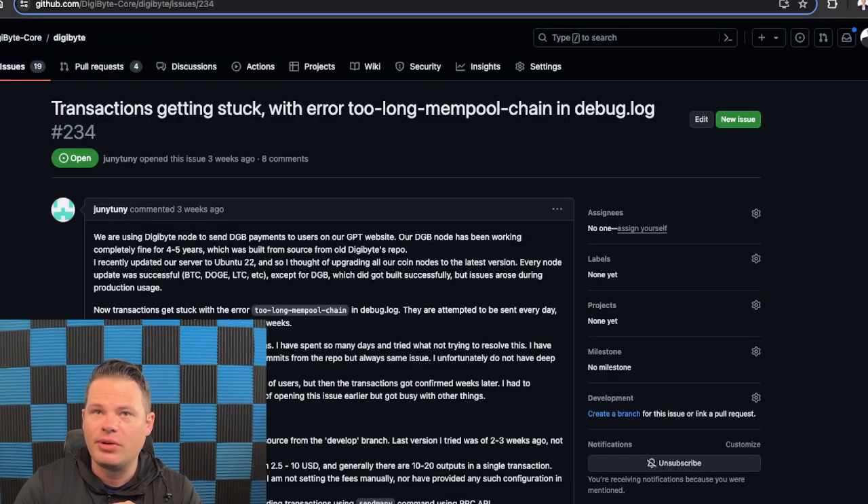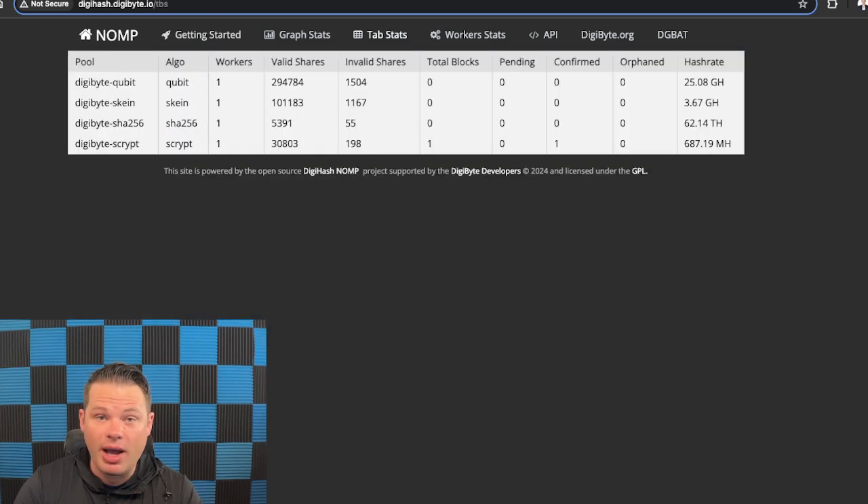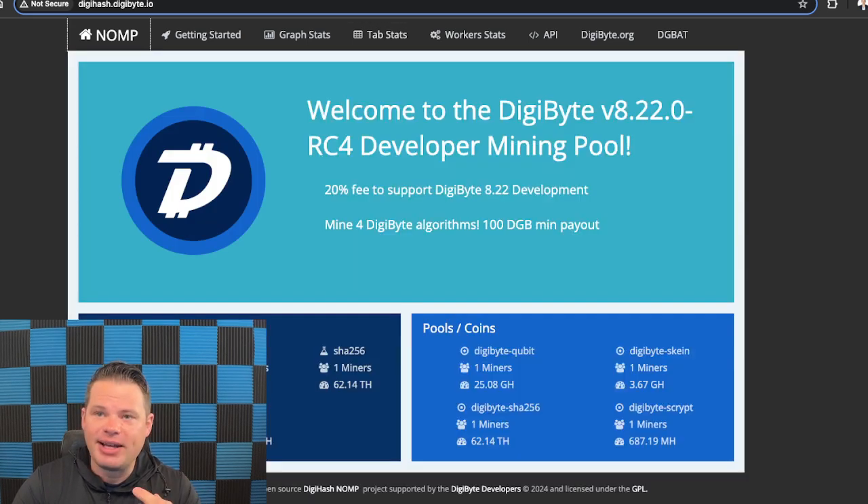Those are the two things that are holding things up. The good news is we were able to get one Scrypt block, and looking through the logs, everything appears normal. It's hard to test mining on mainnet for a version release, but we need to do it — and we need blocks for every algorithm. If you've got some mining power and want to try mining, please help us out. Just go to digihash.digibyte.io and throw some hash at that pool. Let's get a few blocks over the next few days.